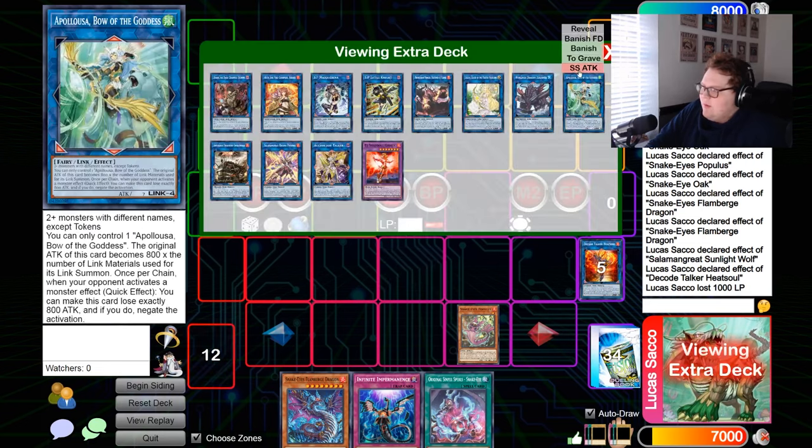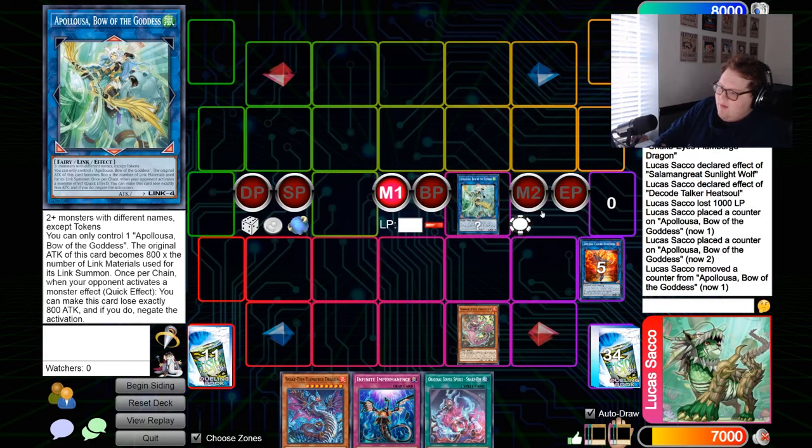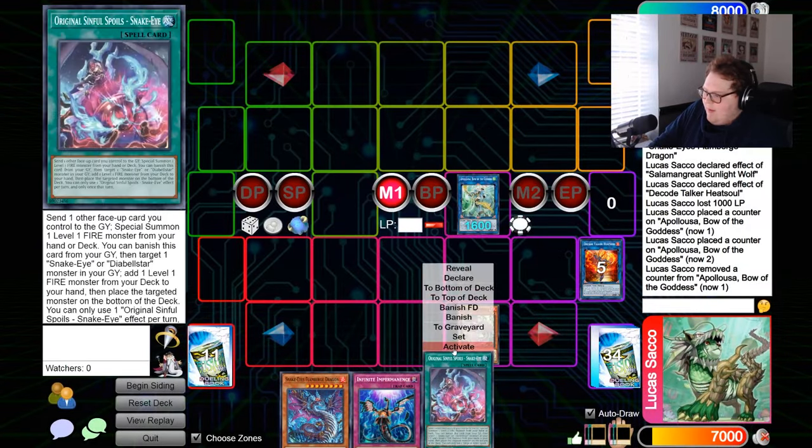We're going to link two into Appaloosa, and this is why this combo is safer — because Appaloosa has the negate for Ash Blossom or any other form of hand trap. Now we can just play how we want.